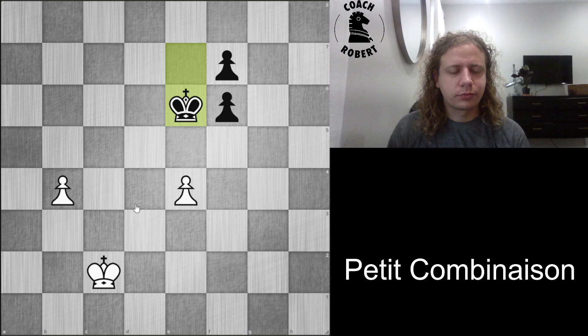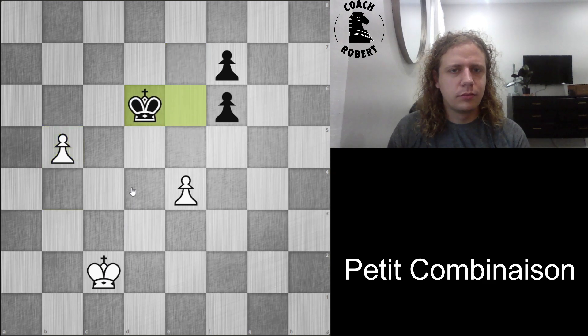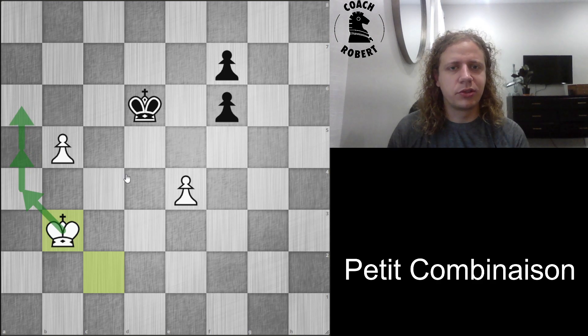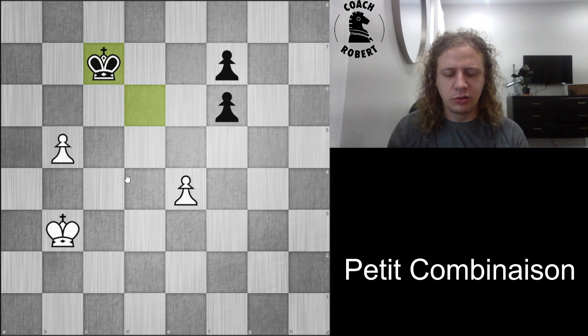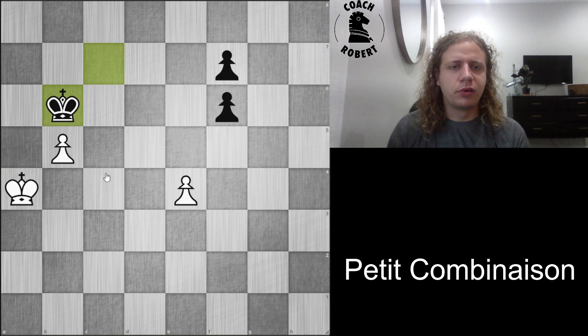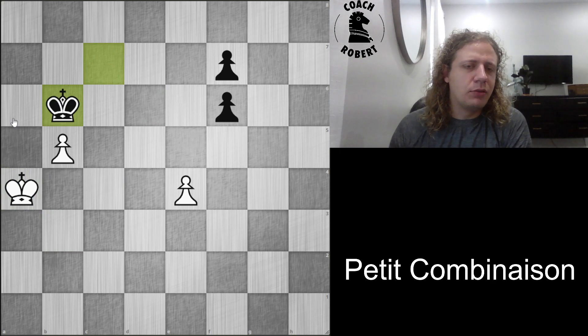So we have to play b5 to lure the King away from the f5 square. And then we have to bring our King to the outside. We could bring it in any of these three directions, but this is the only way that creates a threat of bringing the King to a6, which would be winning all by itself. So this forces them to play King to c7. And after this, we can bring our King a little bit closer. But because the pawn is in front of the King, we can't win straight away.